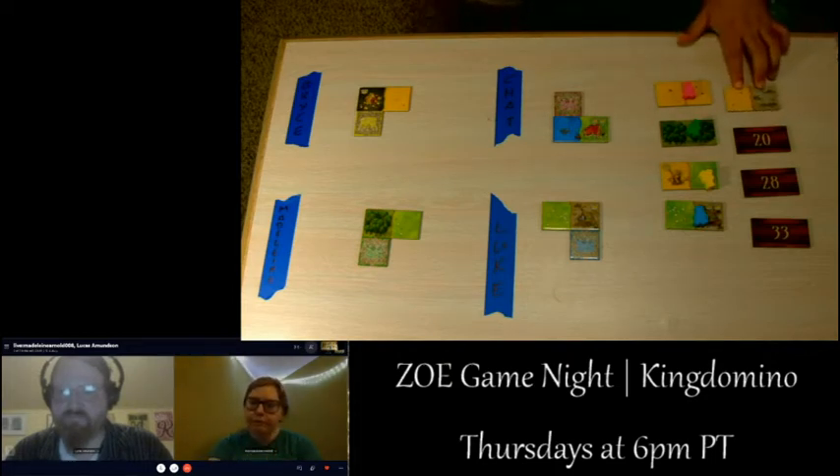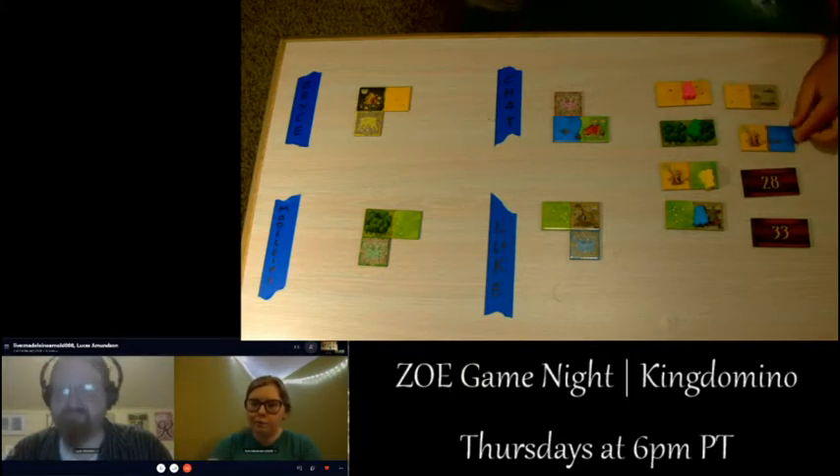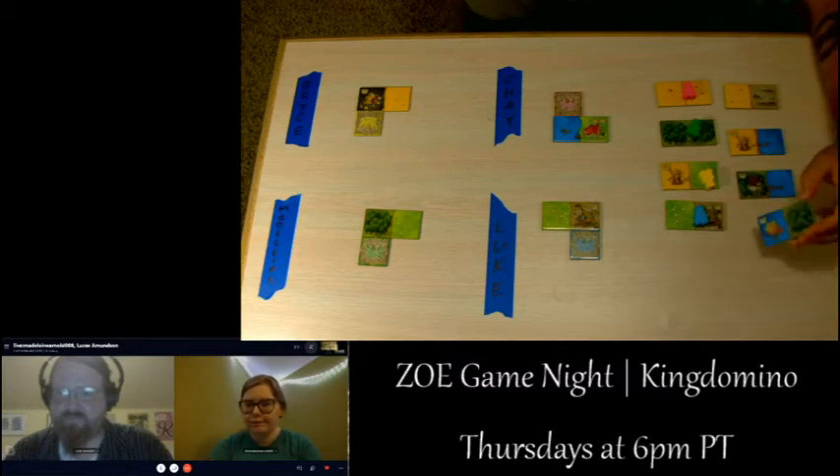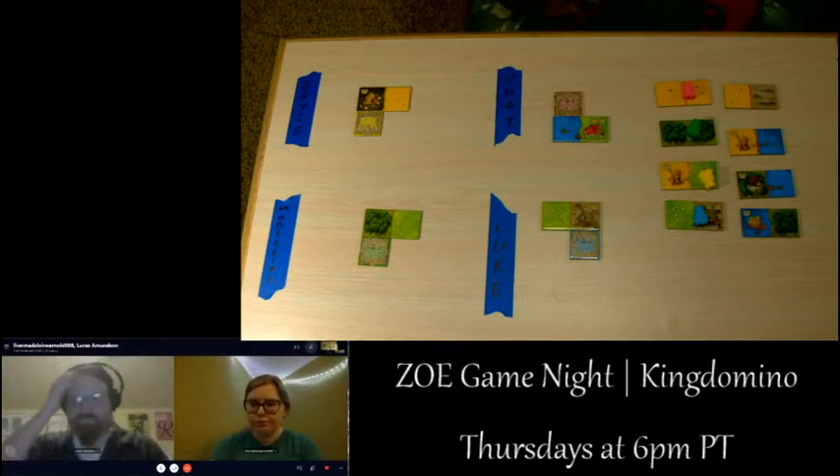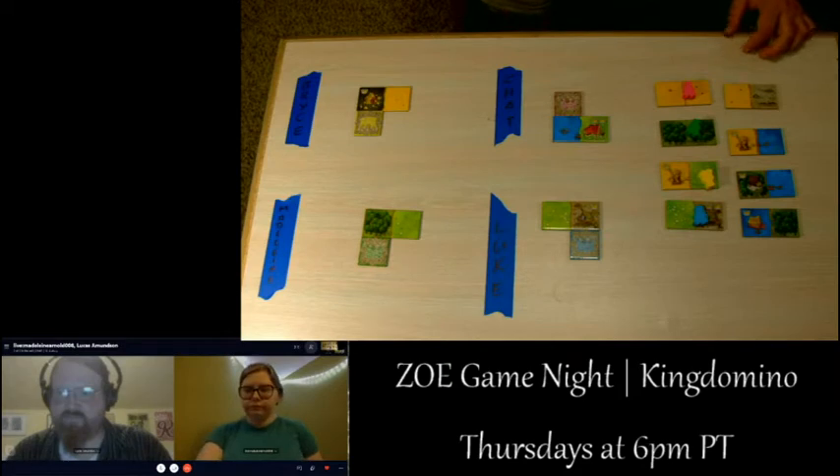The new row of tiles is revealed: a wheat and swamp tile, a wheat with one crown and a water tile, a forest with a crown and water, and a water with a crown and forest. Chat gets to go first. Something really nice about this game is that each tile usually has something a little different, with intricate little illustrations.